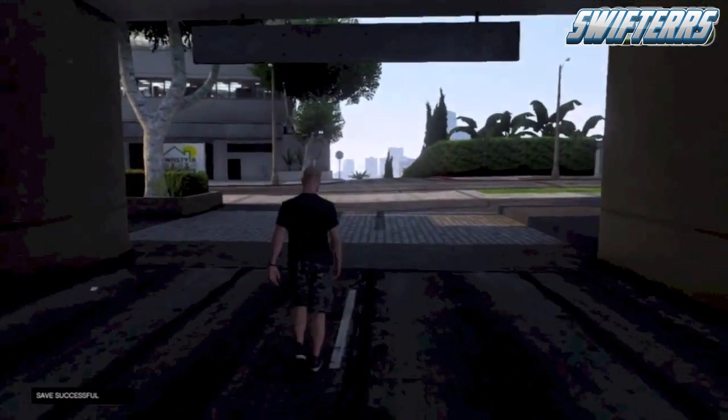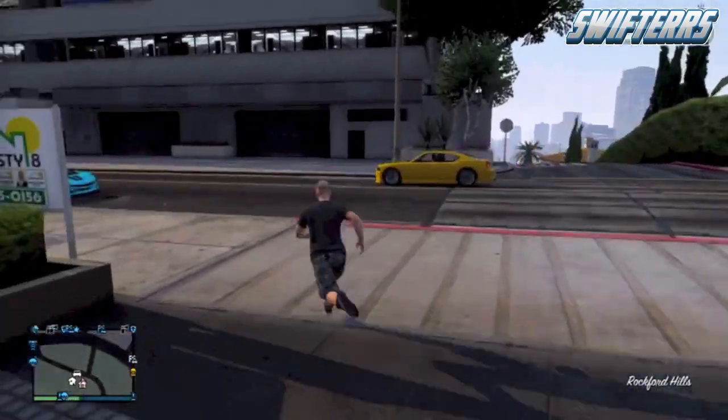As soon as you swap the vehicles out, immediately run right outside of the garage, and eventually when you spawn on the street, you'll be able to see that there's a duplicated version of the Jester on the street and also one inside of the garage.